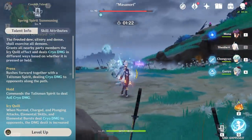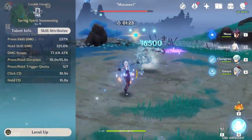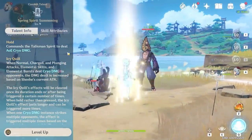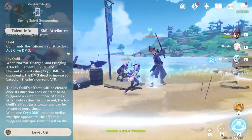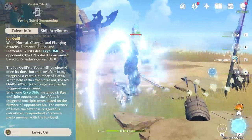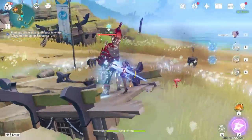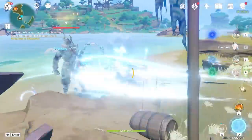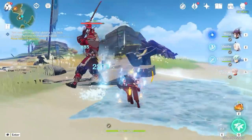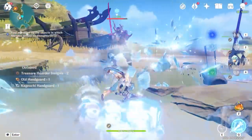Shenhe's elemental skill, Spring Spirit Summoning, has two versions: a press and a hold. When you press it, you dash forward similar to Zhongli and give your whole party Icy Quills. Icy Quills are a damage boost to normal, charge, plunging, elemental, and elemental burst cryo attacks. If an attack is not cryo, Icy Quills will not buff it at all. With Chongyun's cryo infusion or Kazuha's cryo swirl, those count as cryo attacks and do receive the boost.